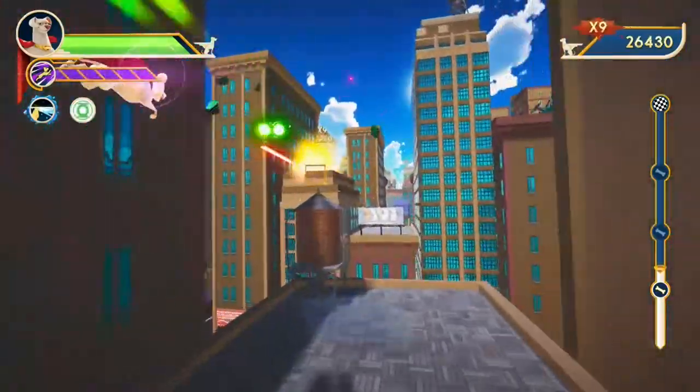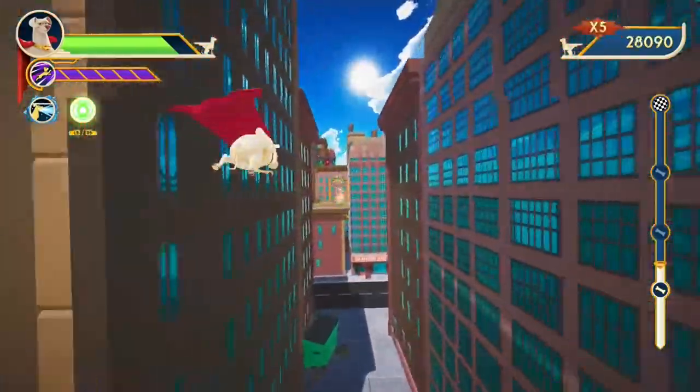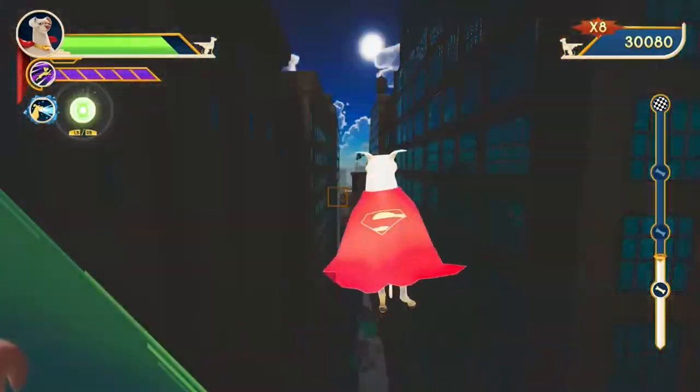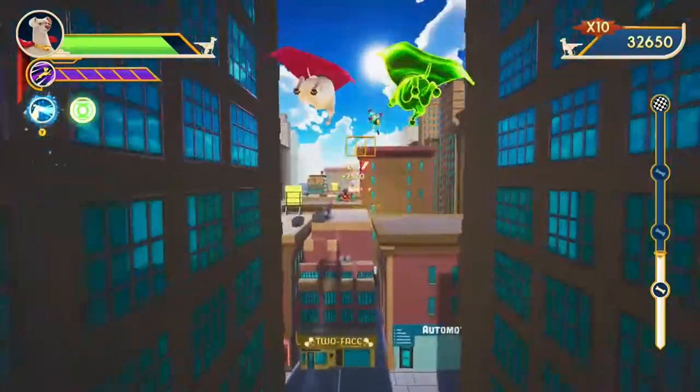I'm kind of already showing you almost everything in the game. With Crypto we'll go look at Ace — he shoots something like a laser but with a twist to it, if it's any different. There's a Green Lantern power too, which you get by hitting LB and RB.